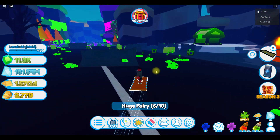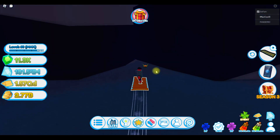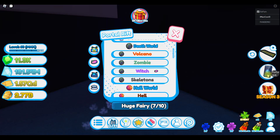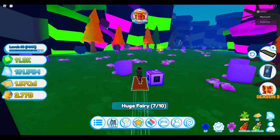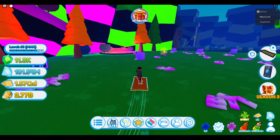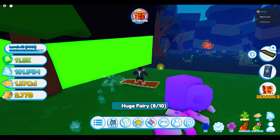Let me go to zombie — to the far right area behind the chest right over here in the zombie area. Now we're going to go to witch, and over in the witch area it's going to be on the far left, back over here. You can see it right over there. And there we go — got that one. Eight out of ten.